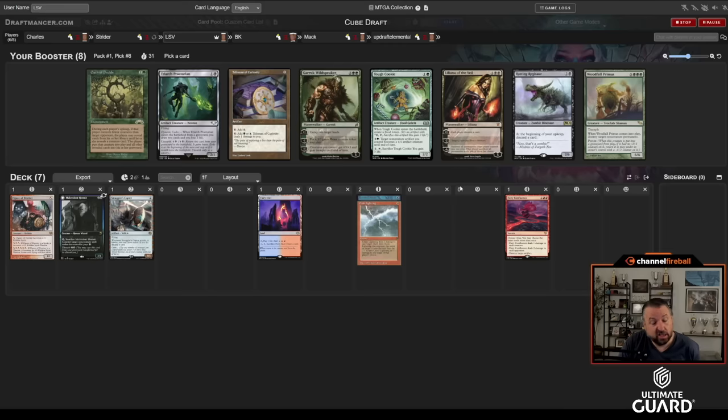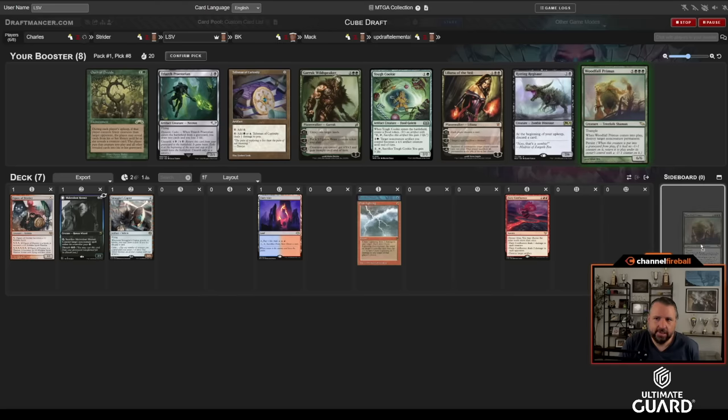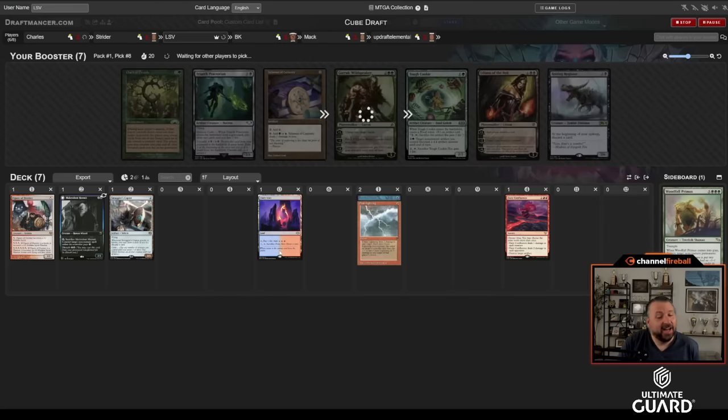This pack that wasn't great continues to not be great. I passed Through the Breach — maybe I should just cut the Primus. BK might have taken Through the Breach. There's also a blue-green Talisman; I don't care about that. I think I'll just take Woodfall Primus because I don't think Mac is that likely to be on that, and maybe I can get a flash too.